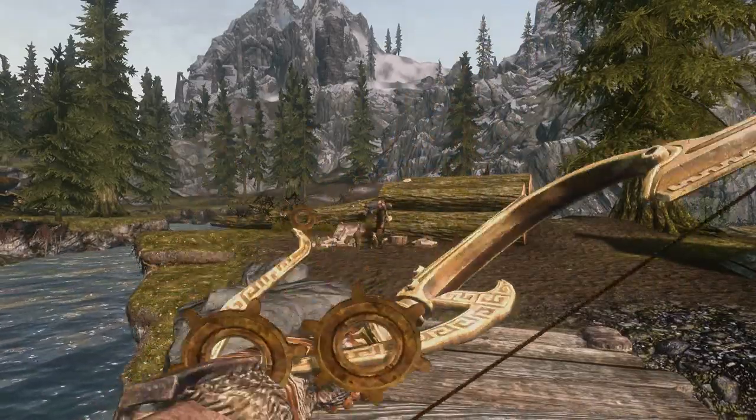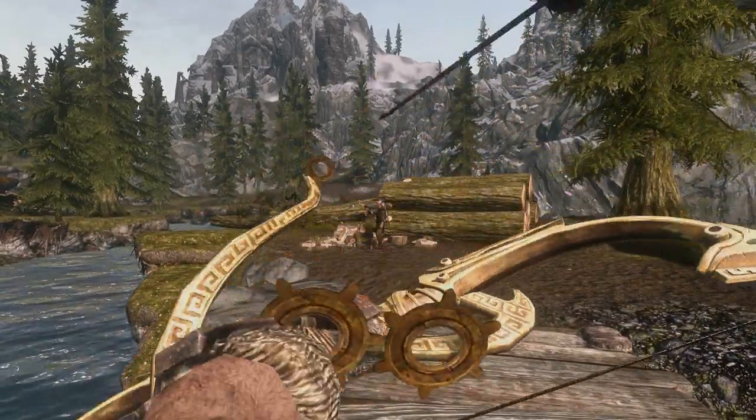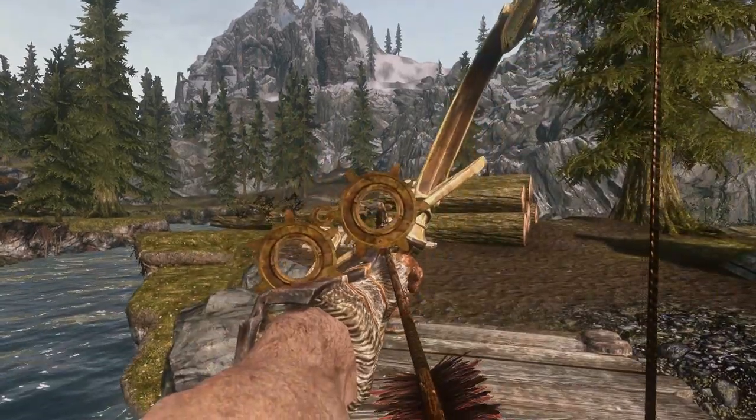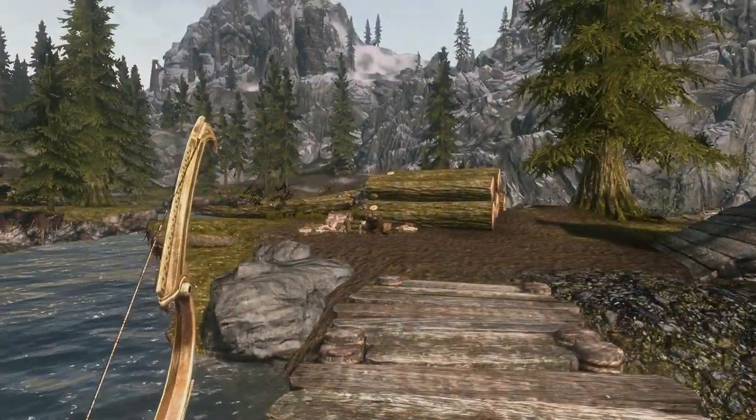There are three rings on the bow. The first large ring will be your scope to help you aim when you're standing. All you have to do is aim down the sights like you usually would with any other bow, and put whatever you want to shoot inside the circle, and then shoot.